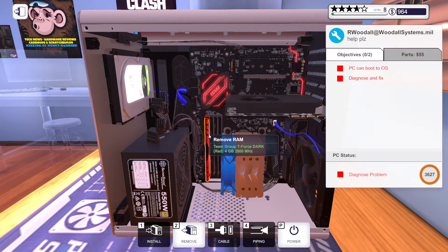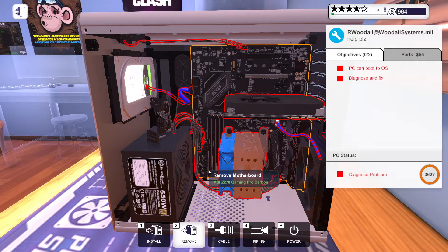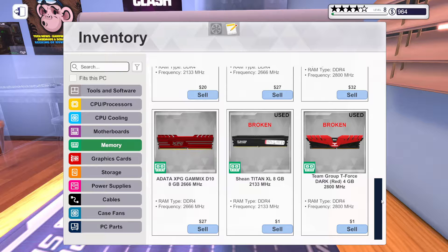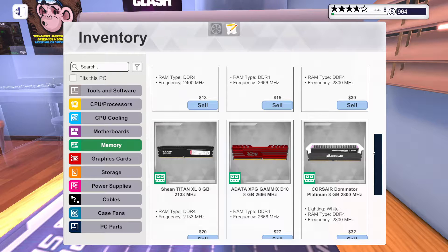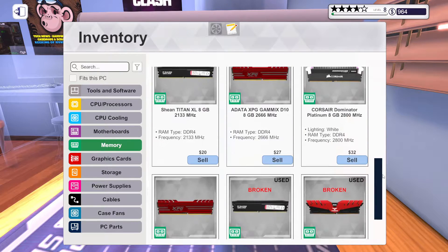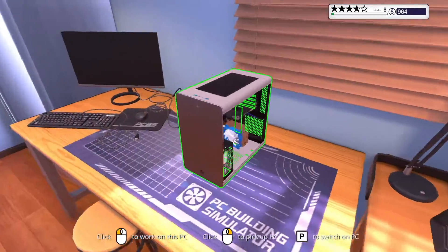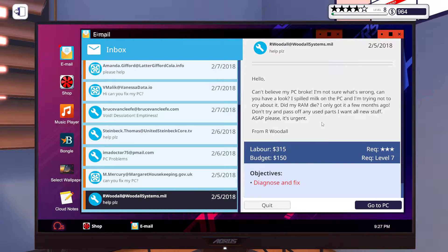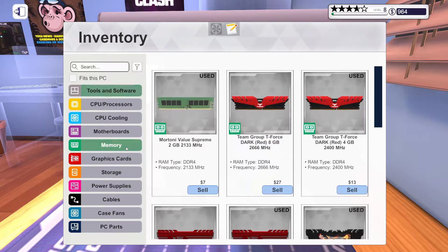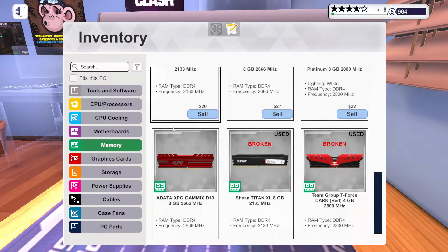What? The RAM is broken too? Team Force Dark 2800 MHz — I highly doubt I have any of that. Let's see. Do we have any Team Red 2800 MHz? We have the Corsair 8GB which is way too much. It's 2800 MHz. If anything else is 2800... this one, used — that's 8GB. I wonder if he would not like that. Let's check his email. This is Woodall. I don't really want to buy new RAM for this guy. Maybe I can use any that I want — it says 2800 MHz but doesn't say these are incompatible.